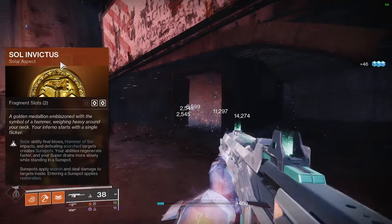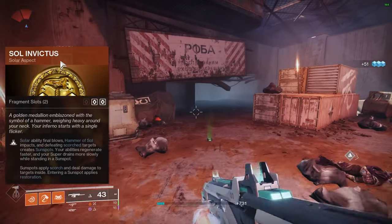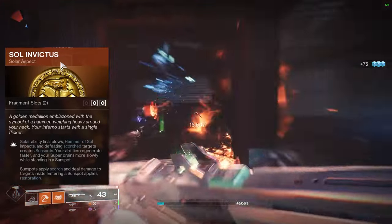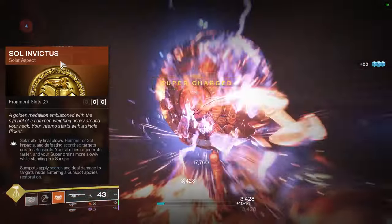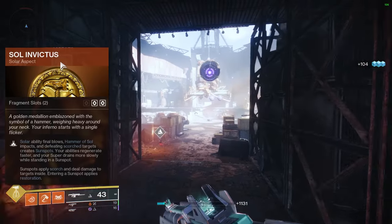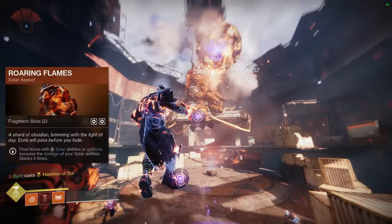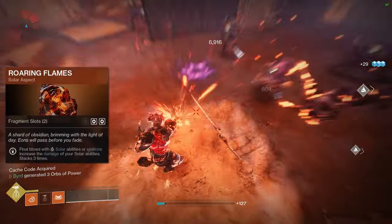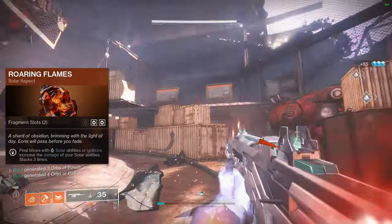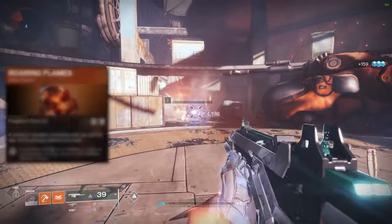For Solar aspects, I recommend Sol Invictus — solar ability final blows, Hammer Assault impacts, and scorching targets create sunspots. Your abilities regenerate faster and your super drains more slowly in a sunspot. Sunspots apply scorch, deal damage to targets inside, and entering a sunspot applies Restoration, which regenerates your health and shields over time. I also recommend Roaring Flames — solar ability or ignition final blows increase the damage of your solar abilities and stack three times, giving you a stacking damage boost.